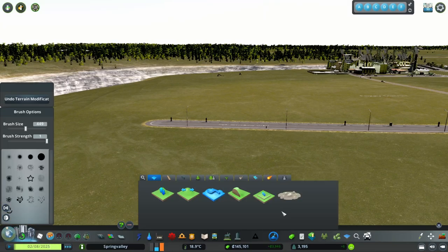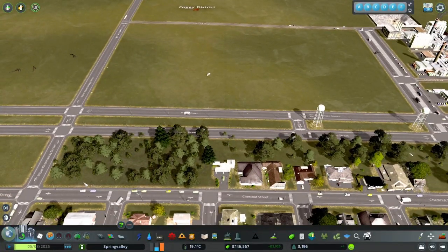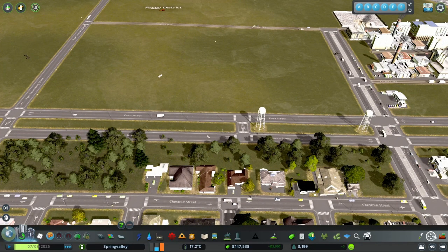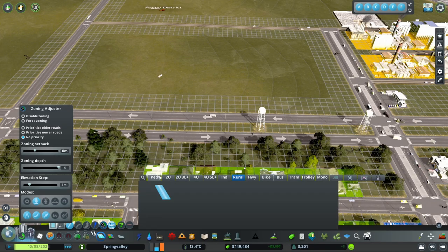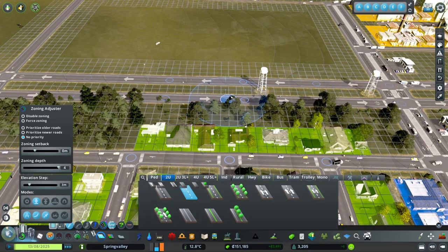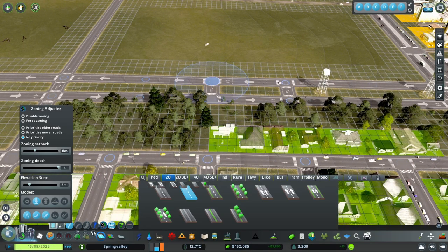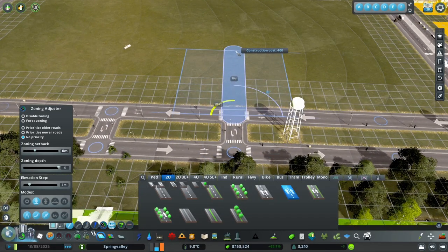We want to start a farming industry. Let's see how we want to place this - I think we're going to delete this little piece right in here. What we'll do is grab a 2U road and see - we're not going to place this but we do want it to line up. So now what we'll do is come in by one, come over and come down - yep, that's good.